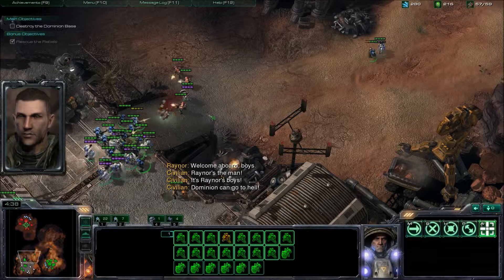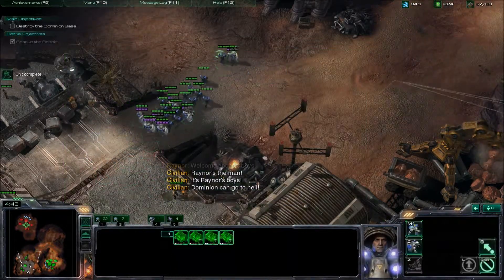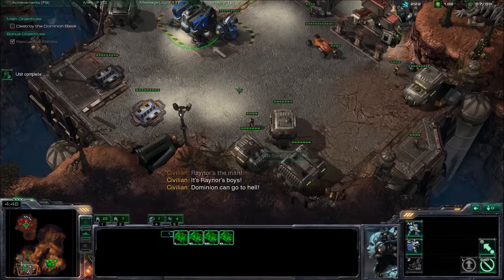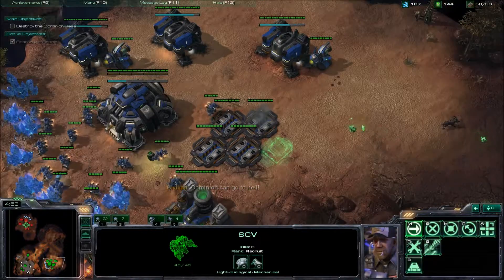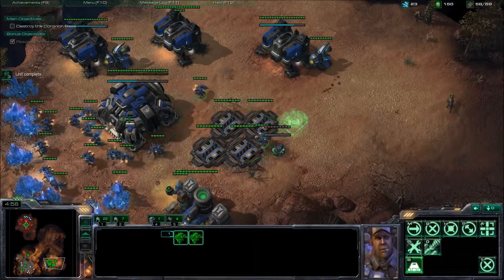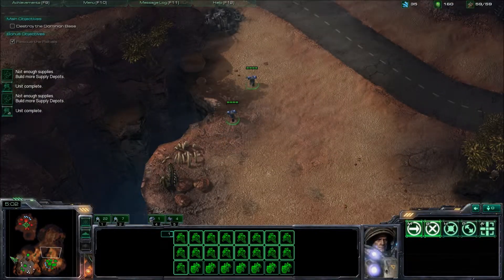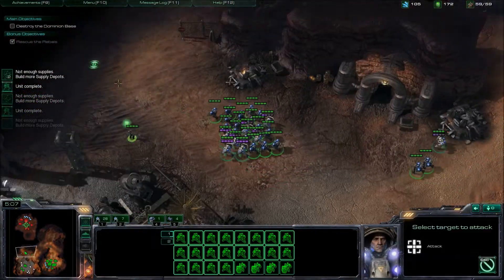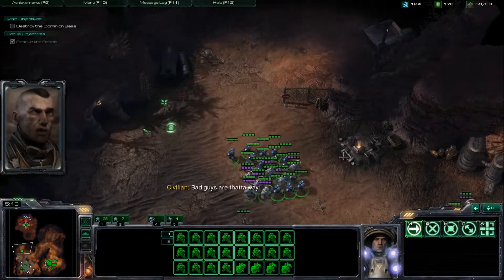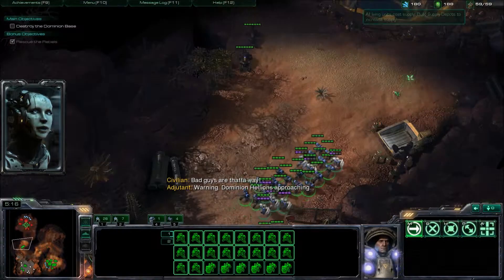Try to keep up with your production — don't let your macro slip because you really have to stay on point with this so you can beat the mission in ten minutes. Keep up the supplies because you will get supply blocked. Once you have a decent-sized force, you're going to want to move out.